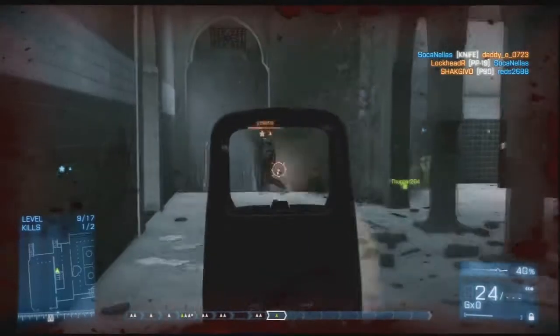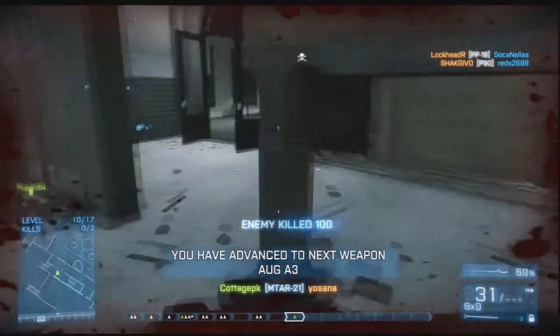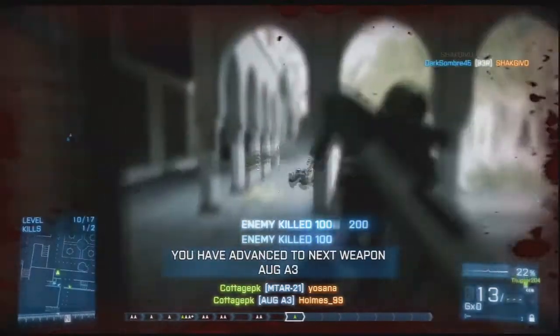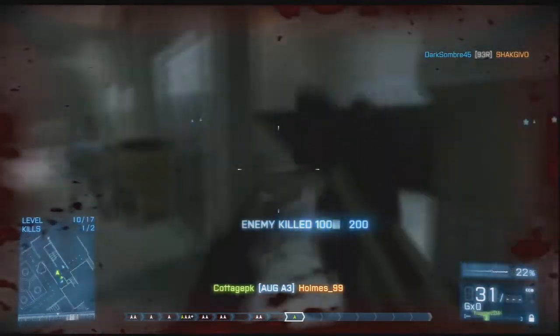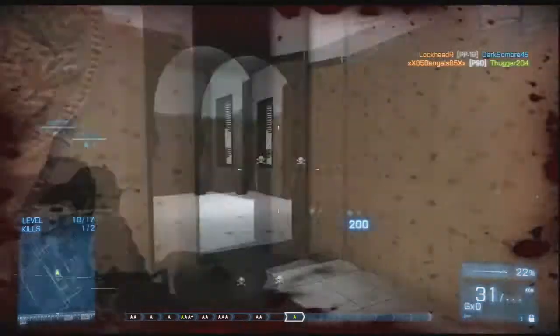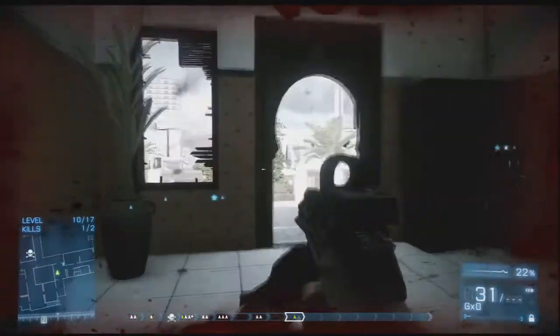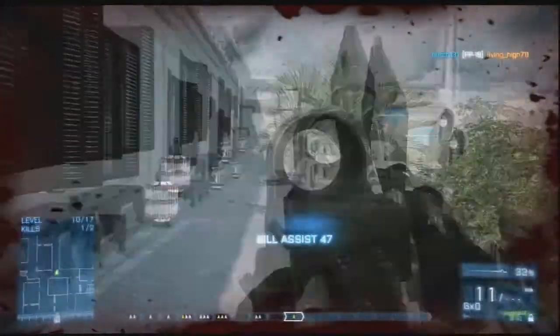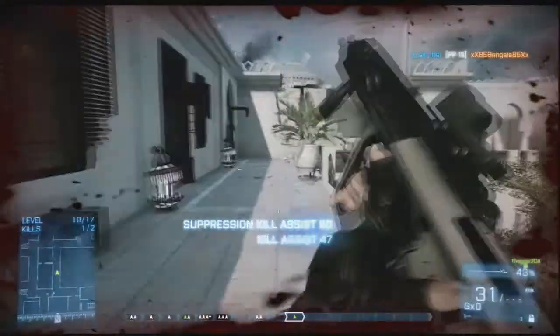If you want to get kills and succeed, you want to scope out the area, tell where your enemies are, and use your teammates to your advantage. Because if they're firing at somebody, you're going to be firing at that same person and use their bullets to help impact yours and try to get the kill.